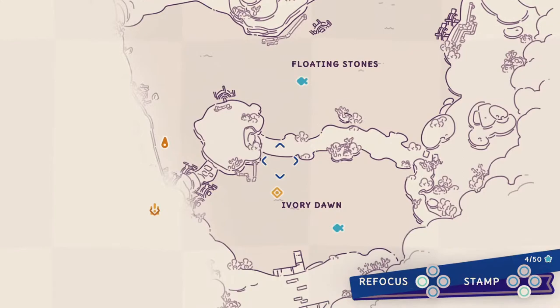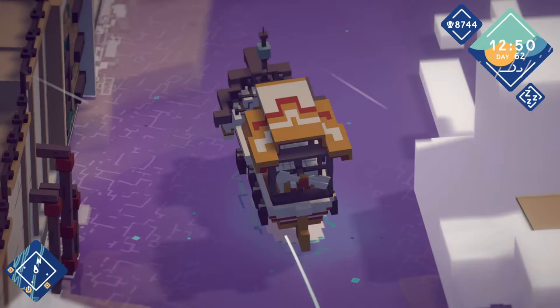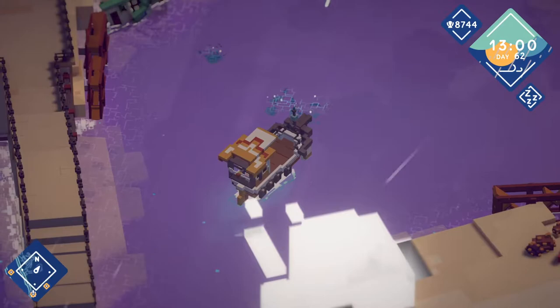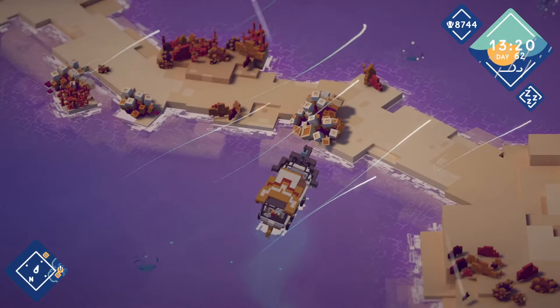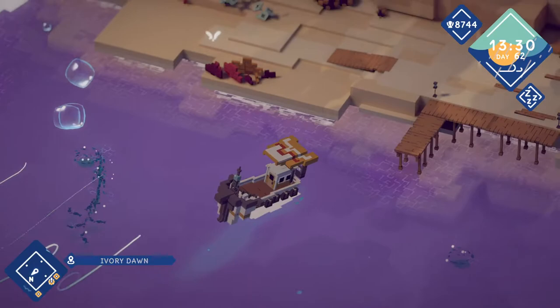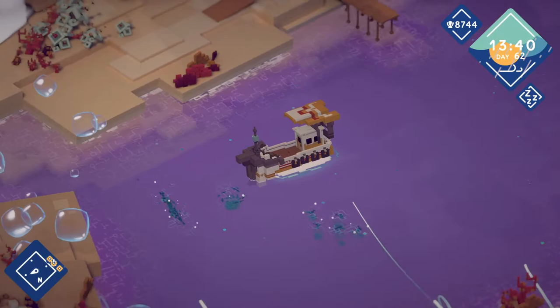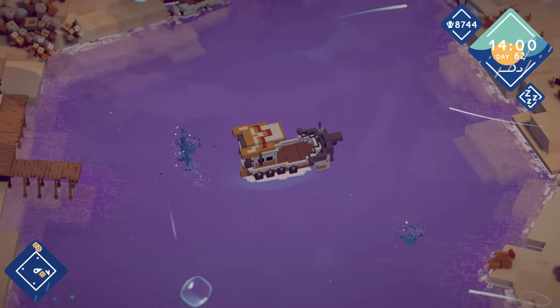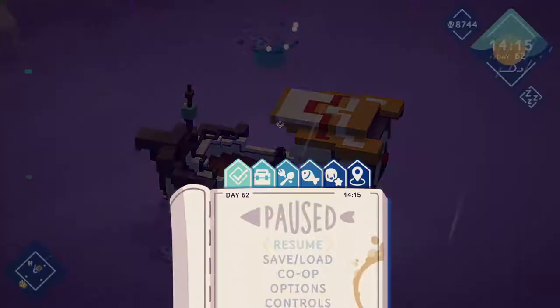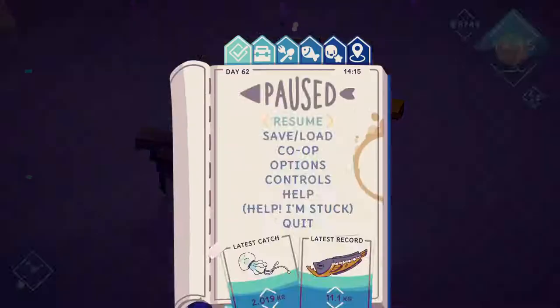I did have floating isles marked, but I did catch all the floating isles fish that I knew of. Up and over again. Let's look for the fish that we need to catch over here in this spot. This is the antenna grouper, I believe they called it. I'm gonna come in here and see if it gave me a rod type or bait type.